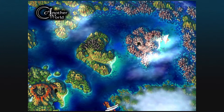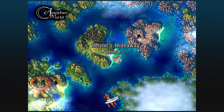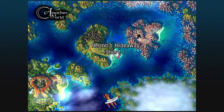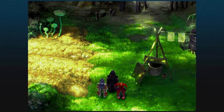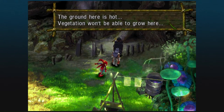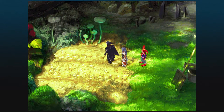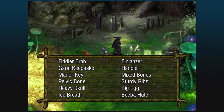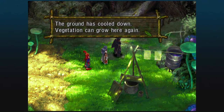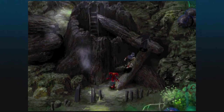We are back in another world — get back on the ship. This time we are going to make our way to the Hermit's Hideaway. The ground here is hot; vegetation won't be able to grow here. Fun fact: if you come to this patch of grass and use the Ice Breath, the ground cools down and vegetation could grow here again. Something will happen later on — just bear that in mind.